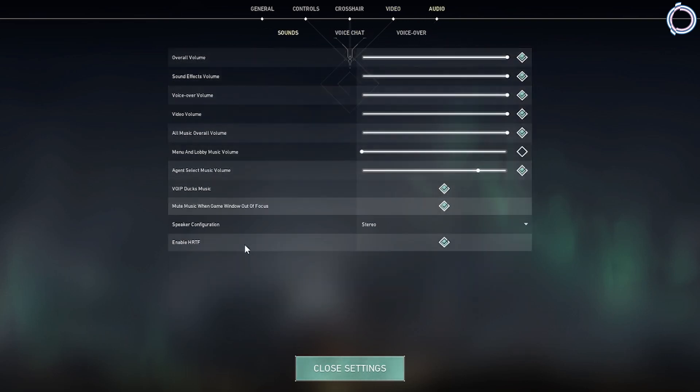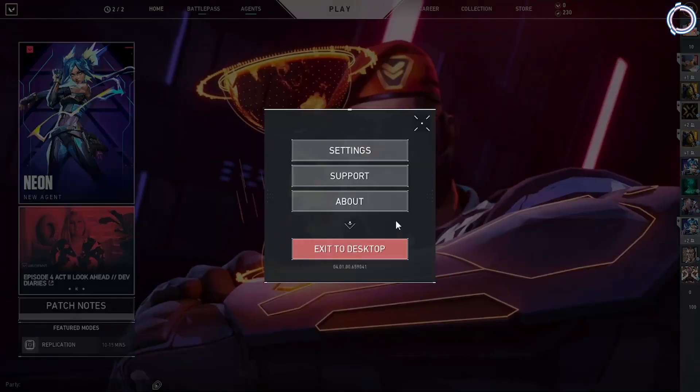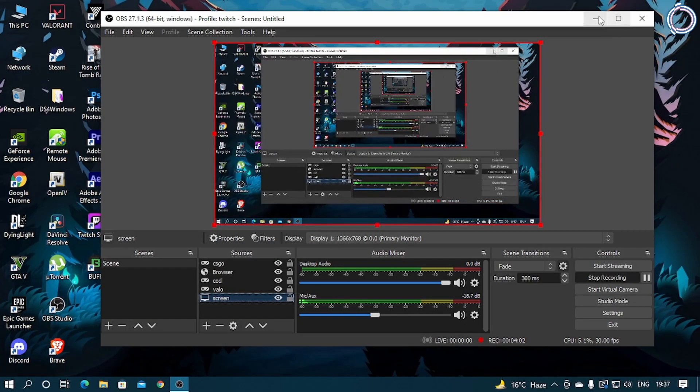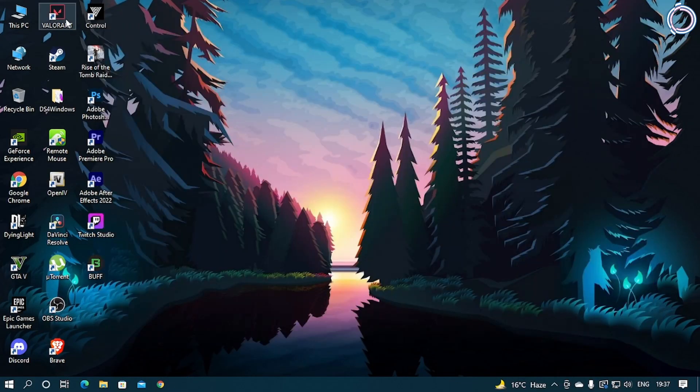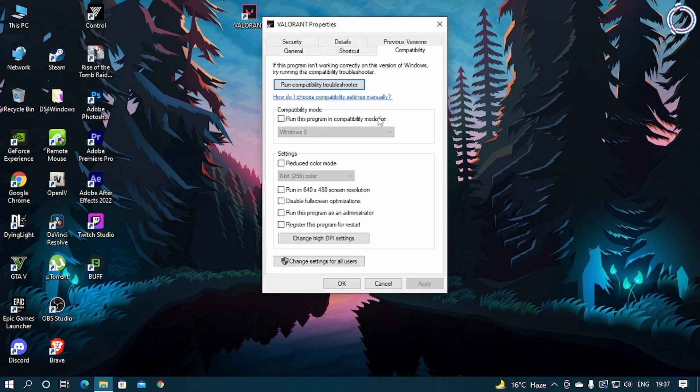Go to the Audio section and you will see HRTF enabled — disable it, as disabling it will give you more FPS. Also, right-click the Valorant shortcut, hit Properties, go to the Compatibility tab, and disable Full Screen Optimization. For some people this may be helpful, so try it out. If it helps, great; if not, just uncheck it and click OK.